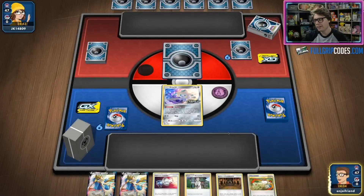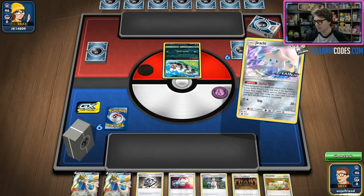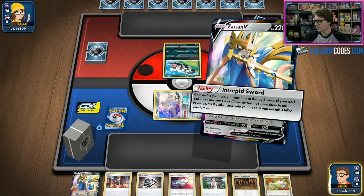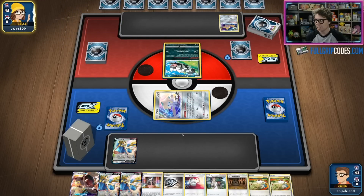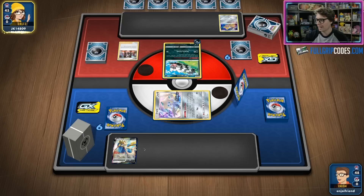No energy to start things off, but we do have Stellar Wish Jirachi, so we can potentially find ourselves an Energy Spinner. It looks like we're playing against an Obstagoon deck — a perfect opportunity to hopefully show off the Mawile GX. We find a Marnie and a Custom Catcher. We'll go with Intrepid Sword and hopefully hit some Metal Energies. These lists are not playing a lot of Metal Energy — only eight Metal Energy in this list — and the idea is that the Energy Spinner can help drag those out of the deck.